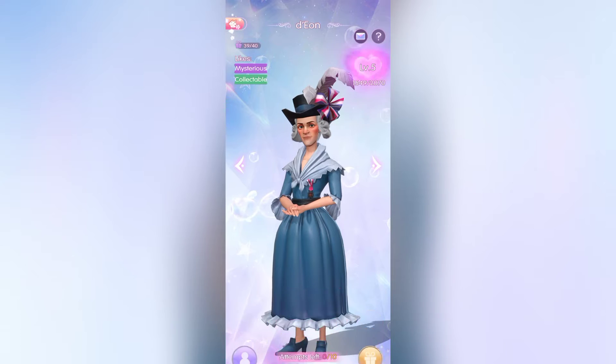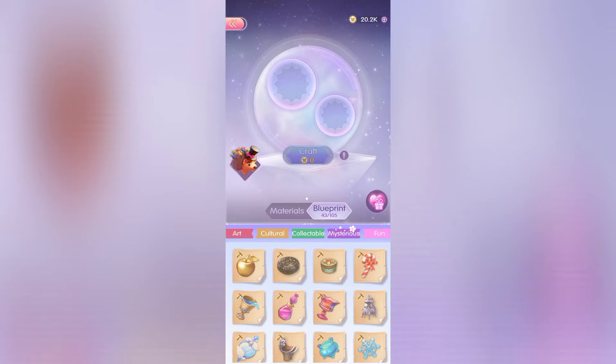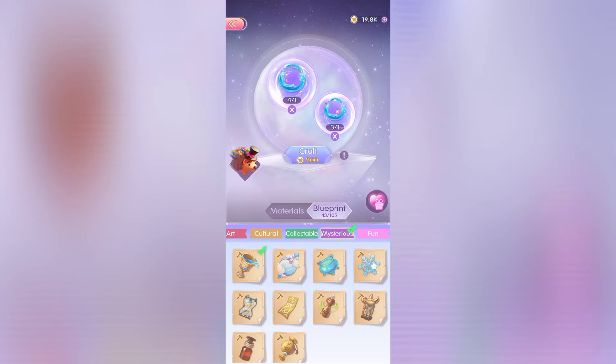As you progress in the story, the chapters get a little bit harder and you might get stuck. I was stuck at chapter 2 level 18 stage 18 because I wanted to craft some material and increase my companion's level to level 6, so that's what I'm doing now.